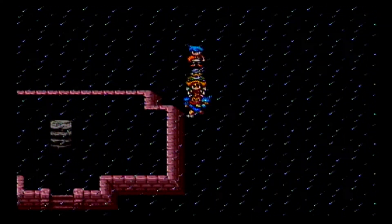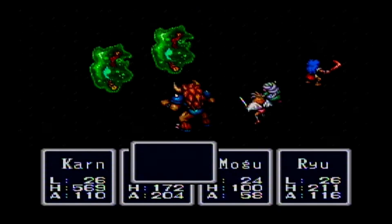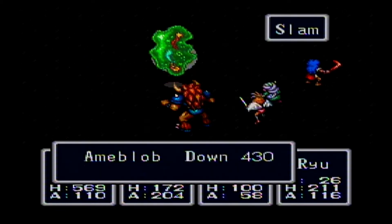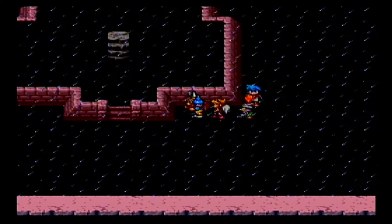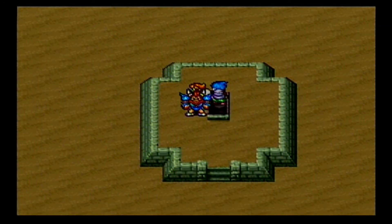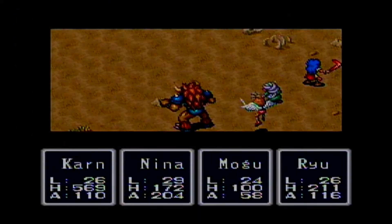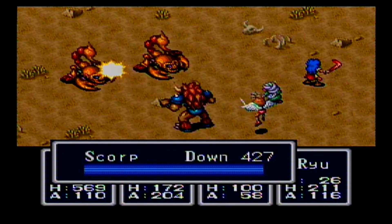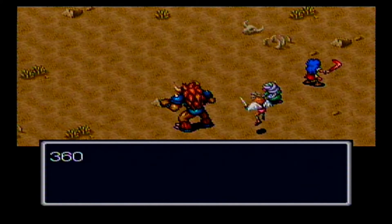Let's swing up over here, take these guys out — there we go. Head on up. Now we're on the desert floor — alright, fair enough. As such, we're gonna have the desert enemies. Still nothing to worry about.